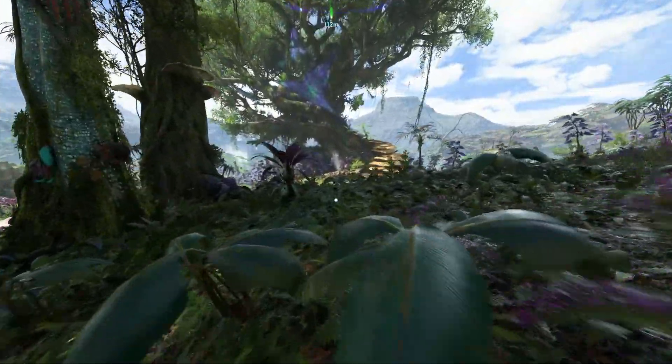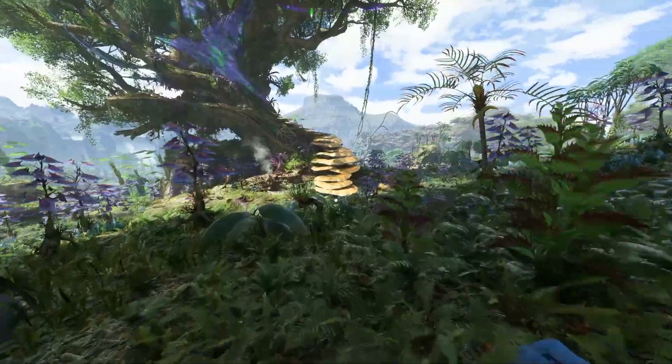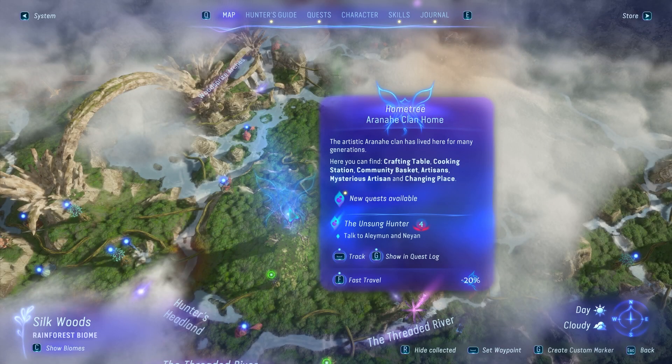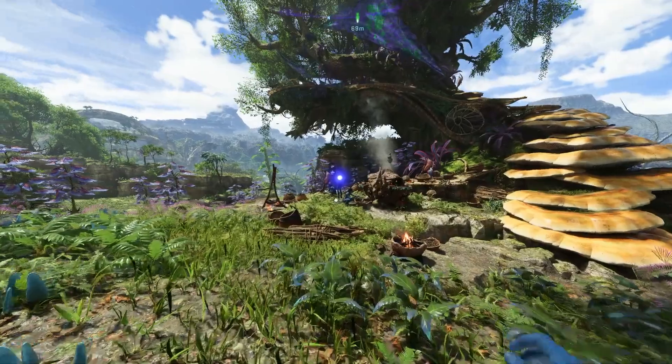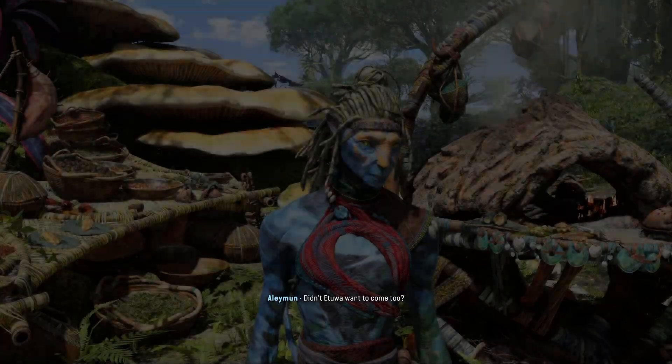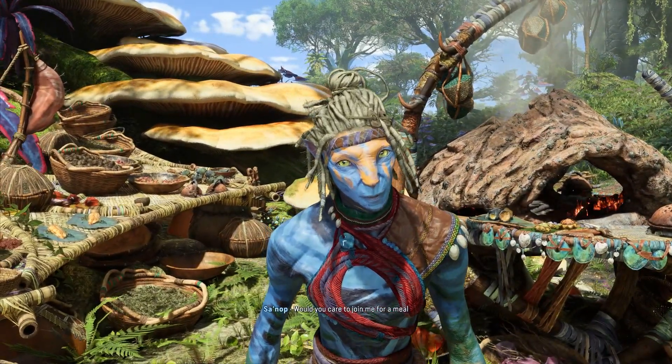For this quest line you're gonna visit the High Loom, which is basically a small Na'vi village you can find northeast of the home tree of the Aranahe clan. This is where you will find Sanop, a pretty old Na'vi dude who will give you the quest 'A Meal and a Memory.'